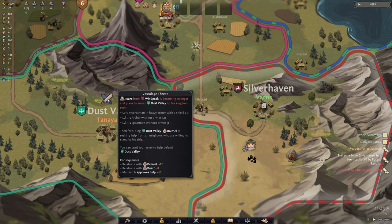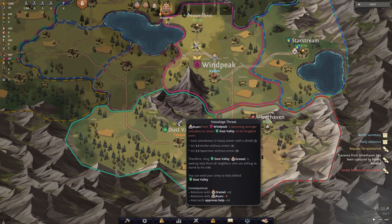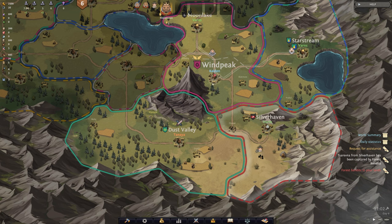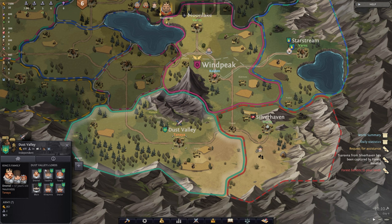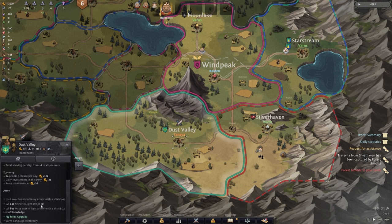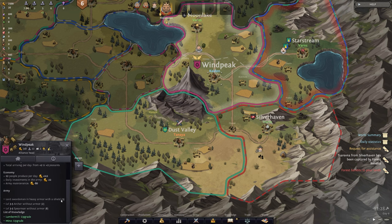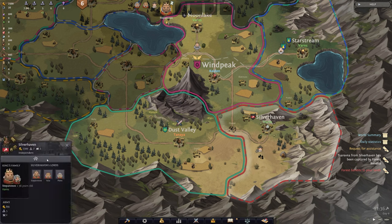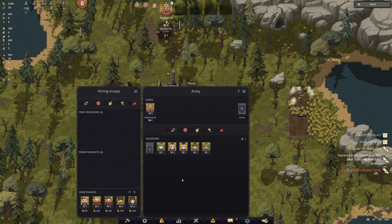Ruark is becoming stronger and plans to annex Dust Valley to his kingdom soon. Where is Windpeak? He has a lot of decent troops already. This is interesting that it's coming out right off the bat — basically he wants reinforcements to counter the army being brought against him. He certainly does not have a very strong army at all — only three units. We don't have many people either, so what we're going to do is hire some warriors. We have 2,500 buckaroonies.